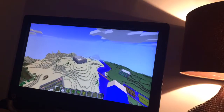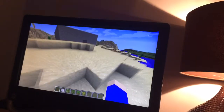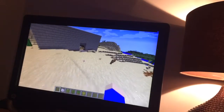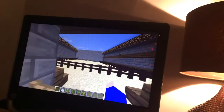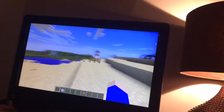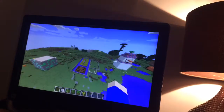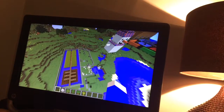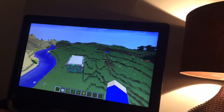So this is the furthest away thing — there is a village and this is like a fighting arena. I'm not gonna go into detail with all this stuff because it would take too long. There's a farm, there's cows, wheat and stuff, and there's chickens.